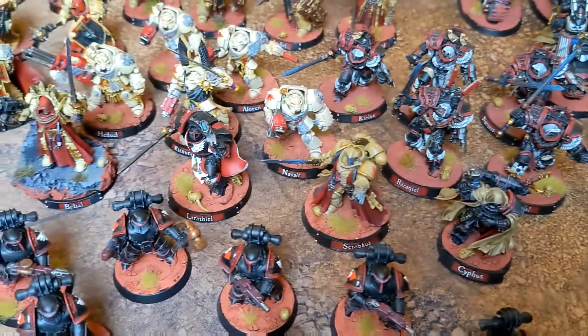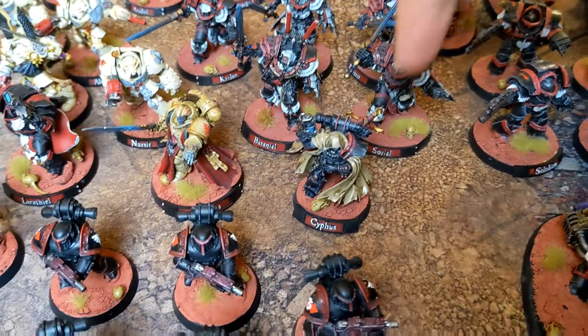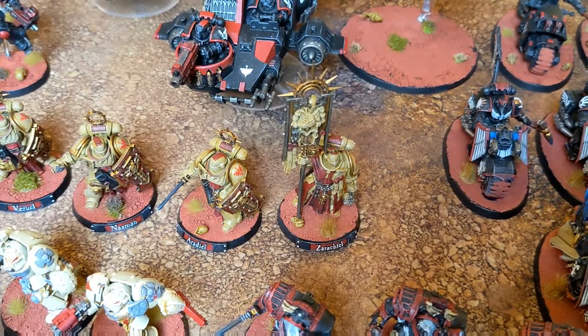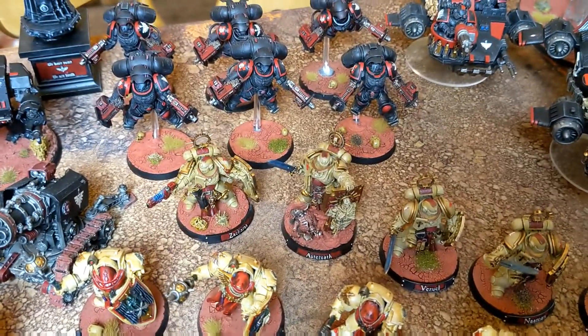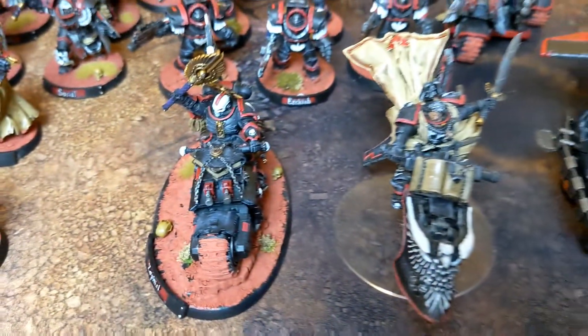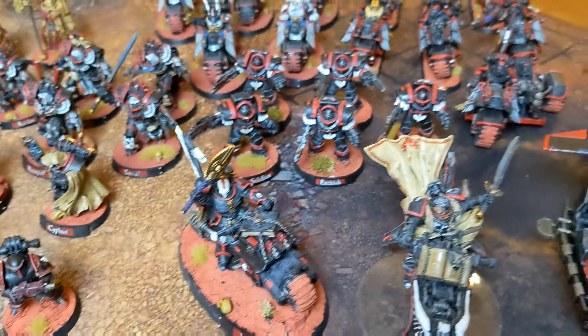I've got my Primaris Librarian and my normal Librarian. Obviously that's a Cypher model, but I run him as a Librarian. I've got my Bladeguard Ancient, and then my Primaris Lieutenant and Master models, a lot of Bladeguard ones. And at the front I've got my Primaris Chaplain on bike — I had him before, pretty sure. And Samael, as I mentioned earlier.